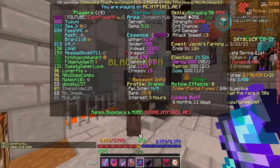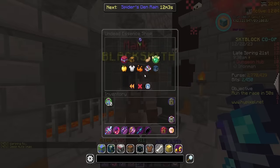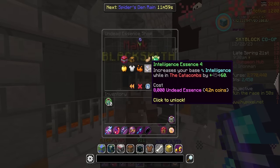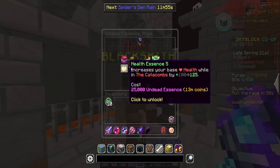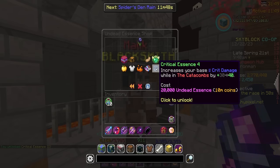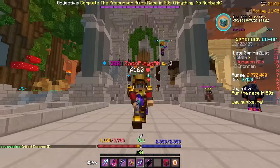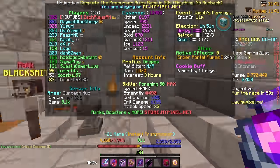From yesterday, something I forgot to do was spend some of my undead essence — we ended up with 12,000 of it and we should put it to good use. There's an upgrade here that costs 10,000 but it gives less XP than one that costs 8,000, so I'm going to do the 10,000 one — it's the smart thing to do. That's plus three XP — we'll take it for now.